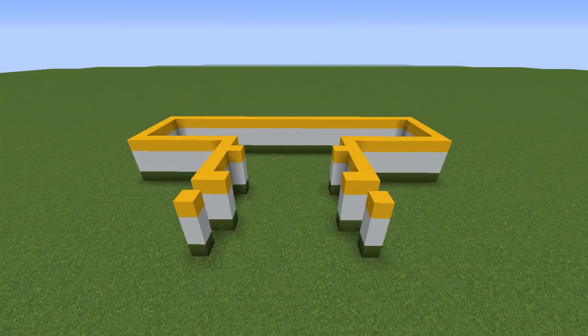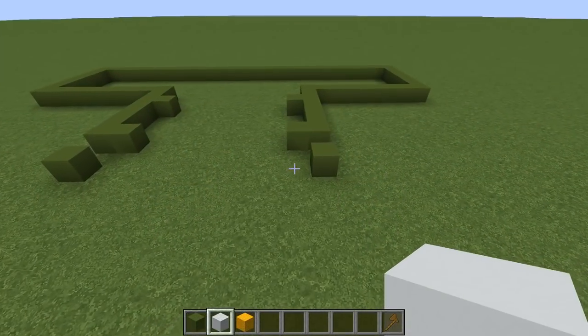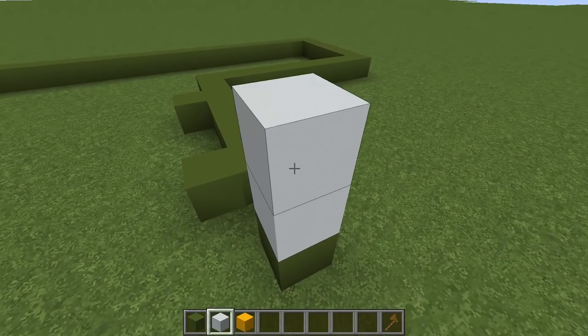Step two. Next let's finish the walls. To start, add two layers of white concrete on top of the green concrete blocks.